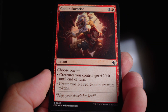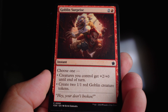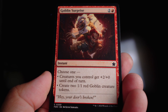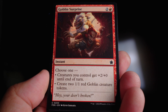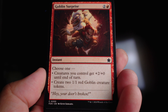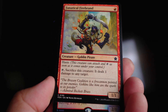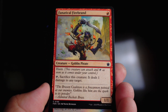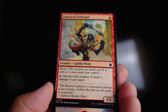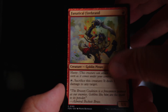This next card is like the fairy one except it's for goblins. You can either give your team plus two plus zero, which can end the game, or you can make two red goblin creature tokens — really nice for surprise blocks. Then there's Fanatical Firebrand, a one-drop with haste that you can sacrifice to deal one damage to any target. Not bad for a one-drop, and it's both a goblin and a pirate.